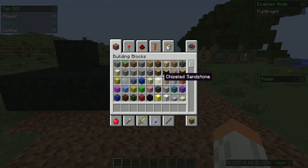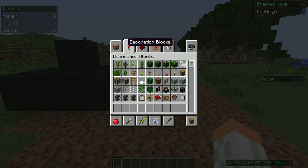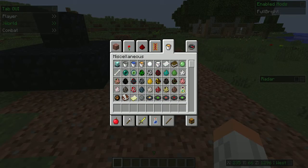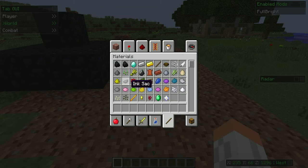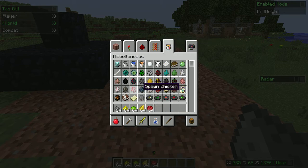First off, what you're going to want to do is get a workbench. After you get that, you're going to want to get some gunpowder, glowstone dust, some different coloured dyes, and some paper as well.